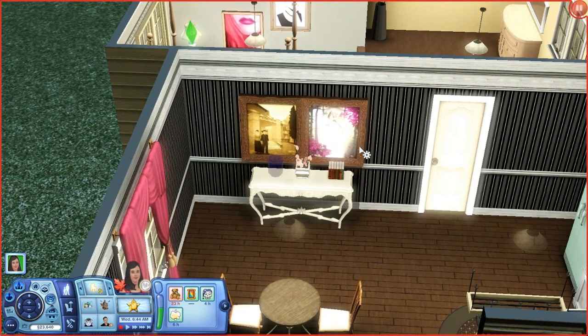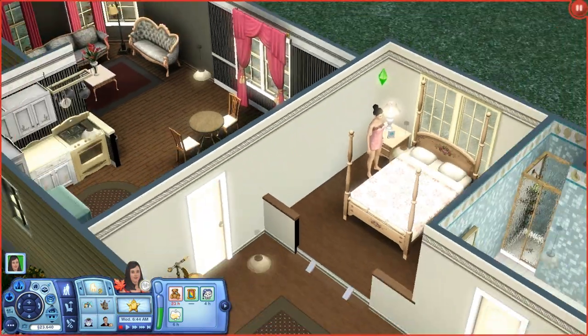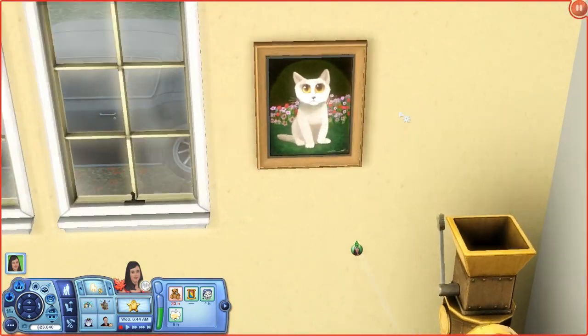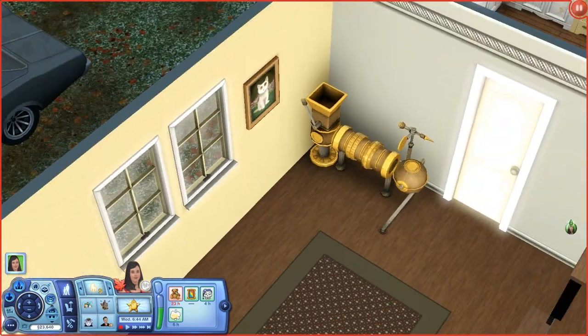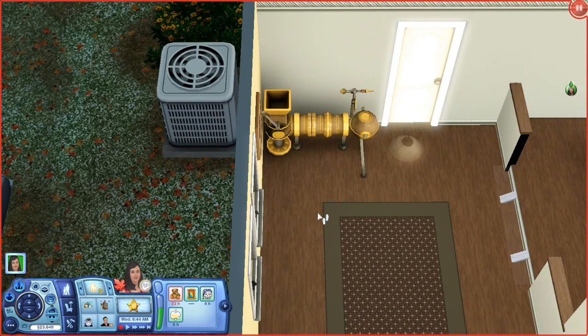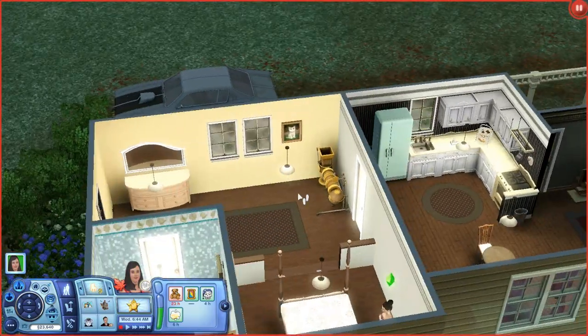Let me show you the renovations I did offline. I added this decorative end-table-style piece from the store — it's from Supernatural but from the store, so it's more decorative. I also added a picture that reminded me of Britney the white cat; it looks really cute. There's also this thing from Supernatural where you can get gems and trade them for money.